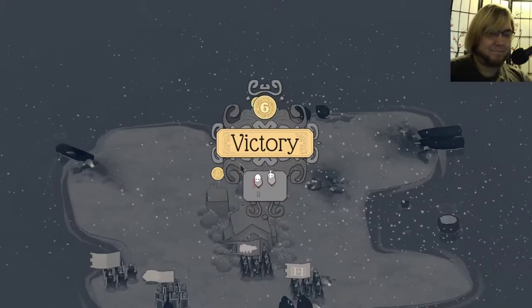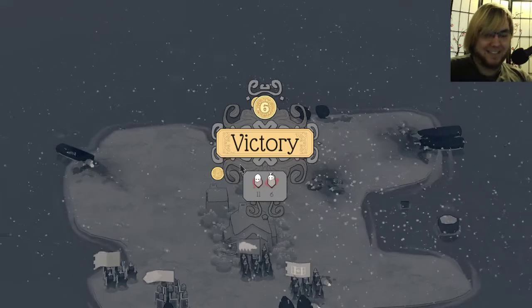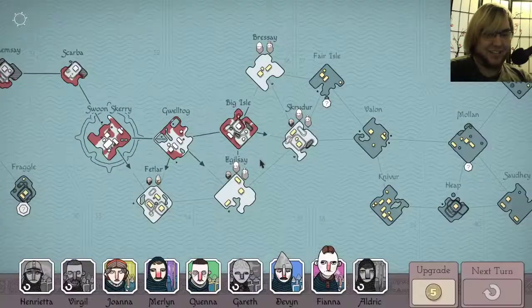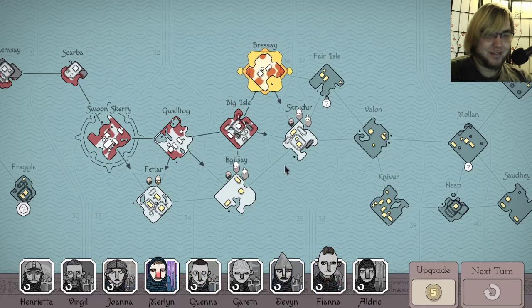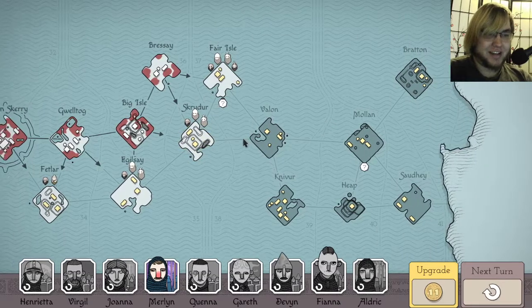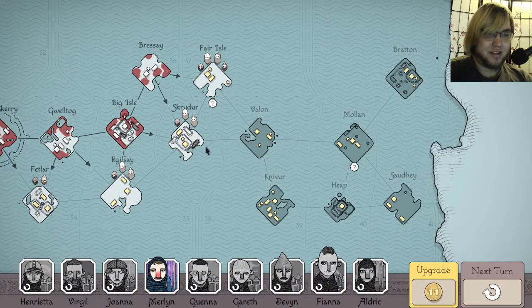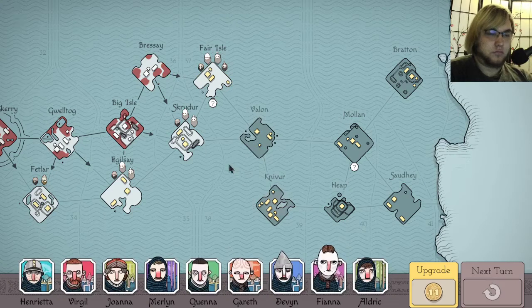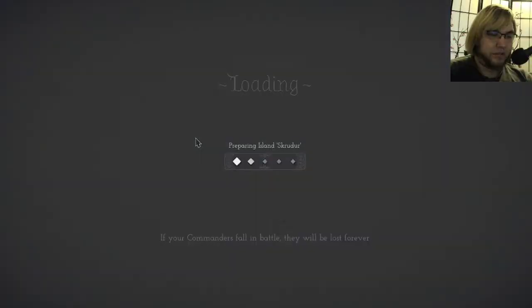Where are we going next? It's a very Icelandic sounding name. Let's go here because it doesn't have these guys with little quail faces. I'll save my max level commanders. So they can't land here, they can't land there, or there. They're sword masters, right?